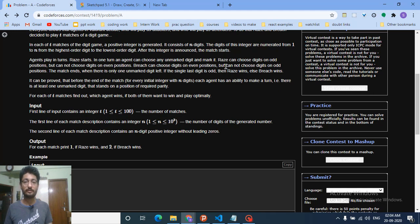Breach cannot choose digits on odd positions — only even positions. The match ends when there is only one unmarked digit left. If that last unmarked digit is odd, Race wins; if it is even, Breach wins. So they are marking out digits such that Race marks odd positions, Breach marks even positions, and the last remaining digit determines the winner.